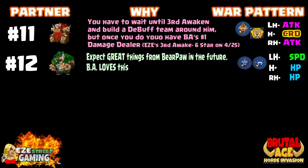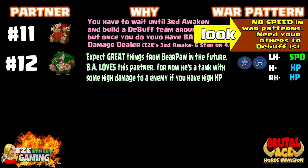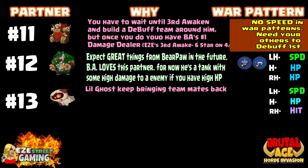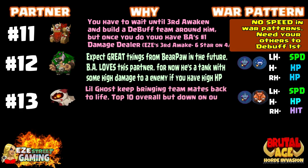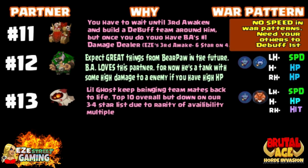Number twelve — probably Brutal Age's one of their favorite partners — will be the Bear Paw. Remember on the Tree Man by the way: no speed on the war patterns. You need to get the other attacker attacks in first so they can start debuffing, so Tree Man can get his big attack in once it's third awakened.